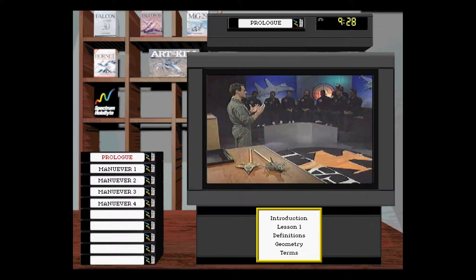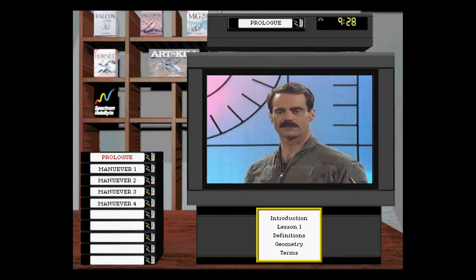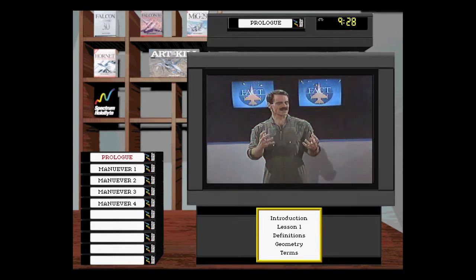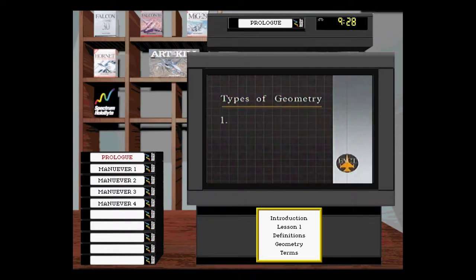To get to the first learning objective, we have a lot of terms and definitions you need to understand in order to cover one-versus-one maneuvering. Most of them have to do with geometry, or angular relationships between aircraft. There are basically three different types of geometry: positional geometry, attack geometry, and the weapons envelope. We're going to talk about all three of these.